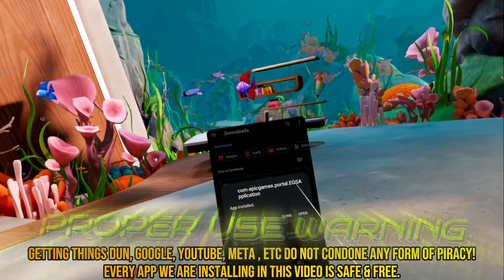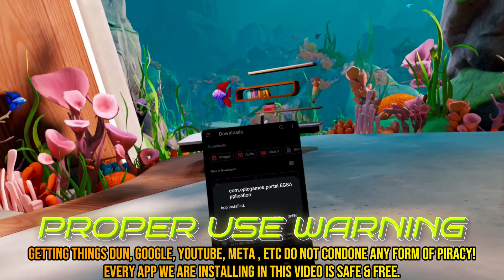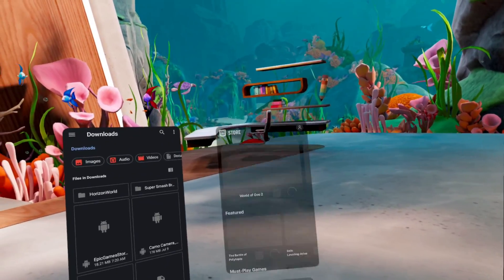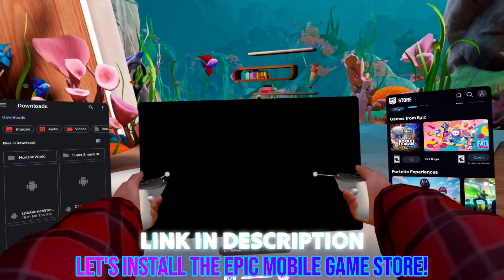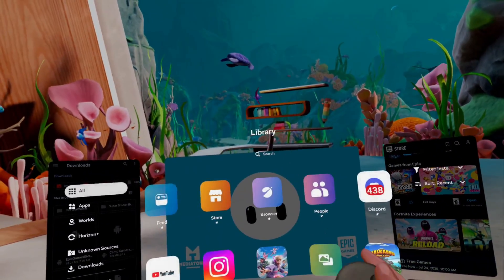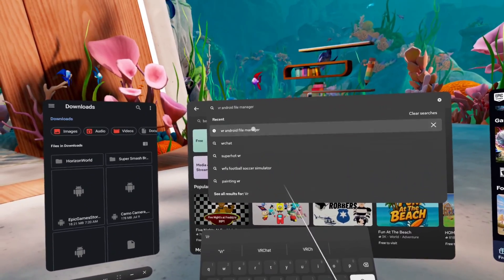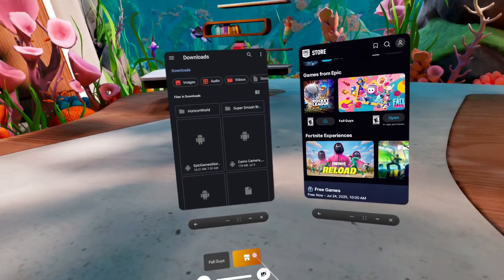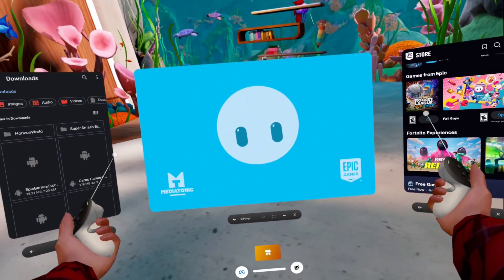I downloaded these with my browser. This is an official APK from Epic Games — nothing from any pirated type store. I hit open, it brings it right up, and then I can get into a game like Fall Guys. Boom, it's up. Do you understand how quick that was? I went to the store, searched for the application, downloaded it, started it, installed it, and was inside of Fall Guys in literally seconds.